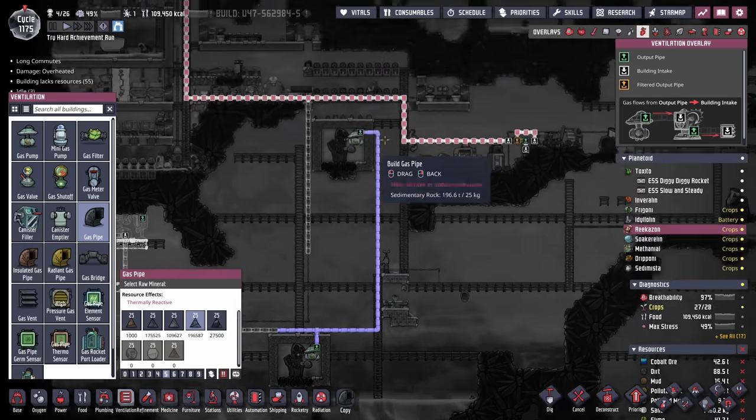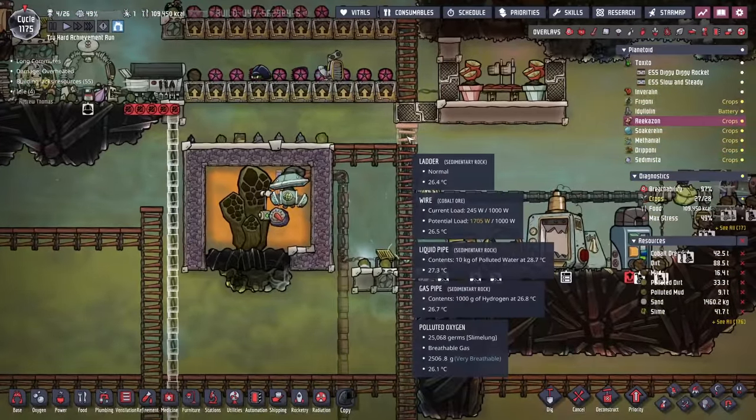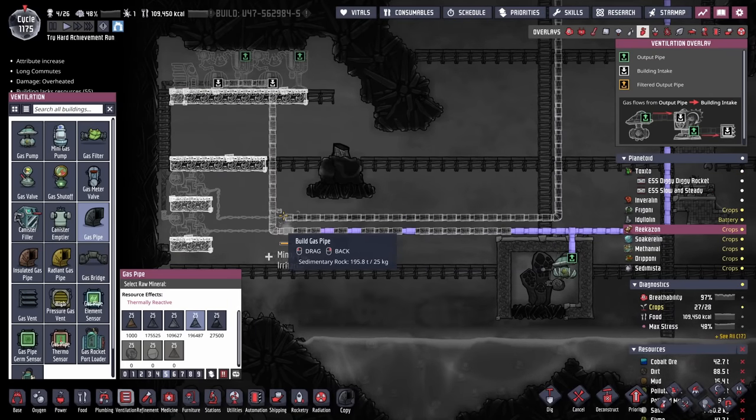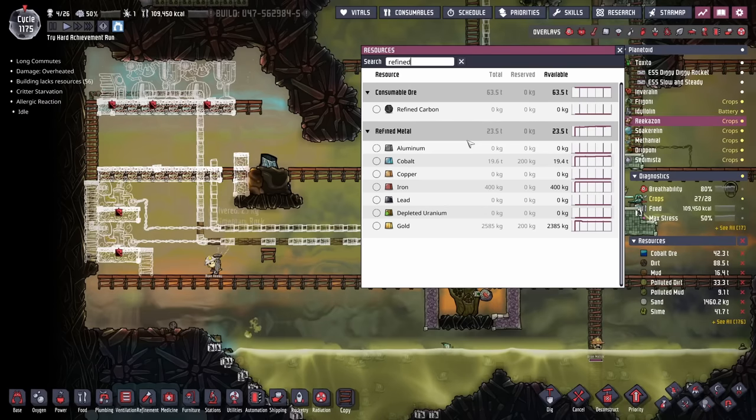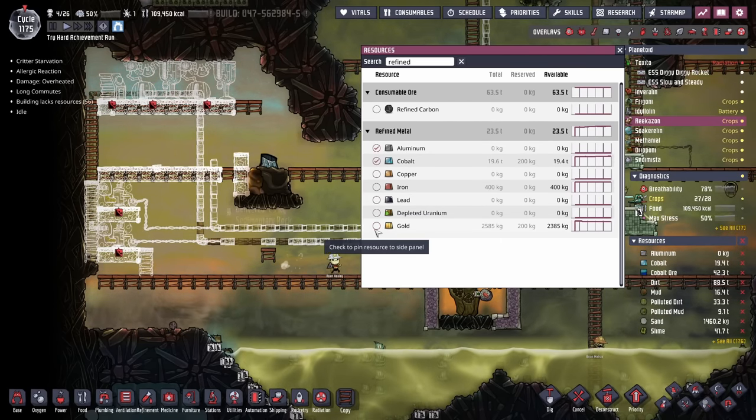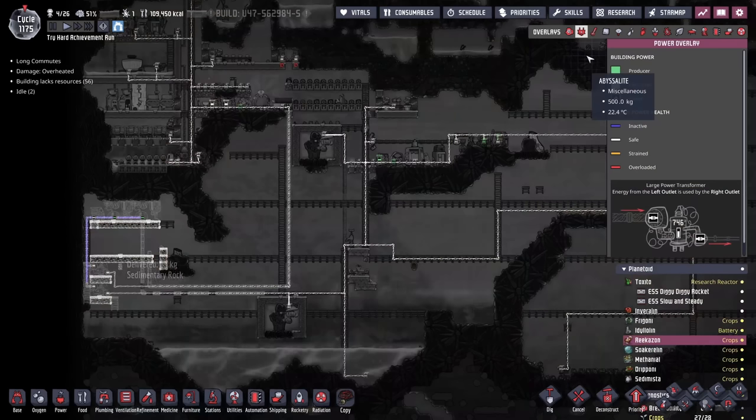Speaking of which, why isn't this insulated? How hot is this hydrogen? About 26 degrees — it'll be fine. We're going to go under the cobalt volcano because we know we're going to end up using that one day. And with the infinite source of refined metal on this planetoid, it doesn't really make sense that I'm still using two-strand wire, so that's something else I'm going to be doing in the background.